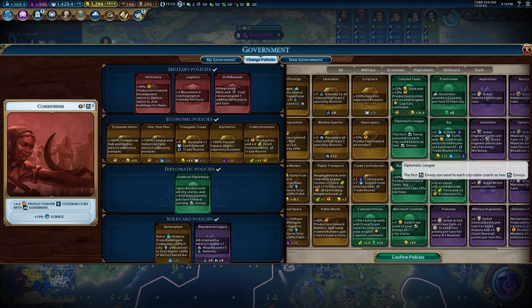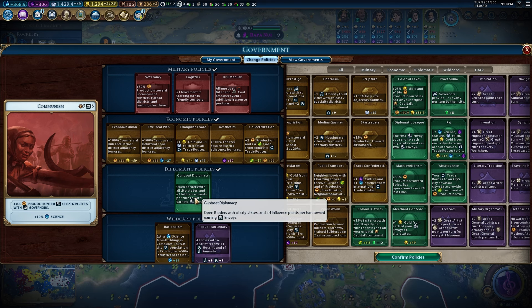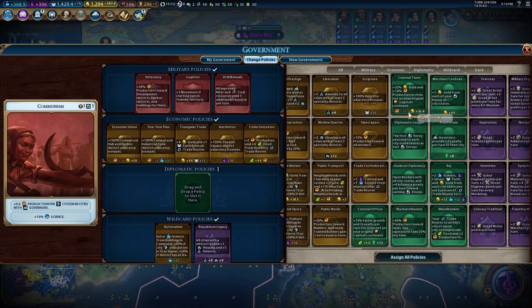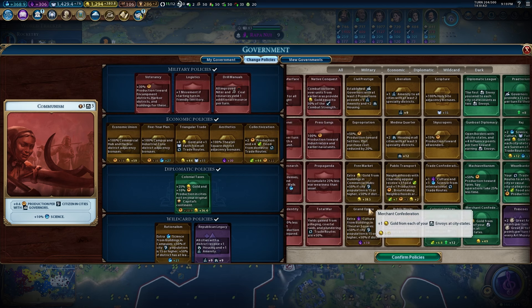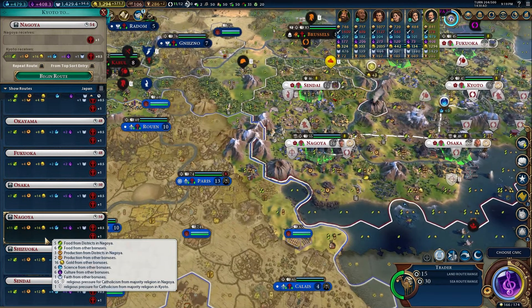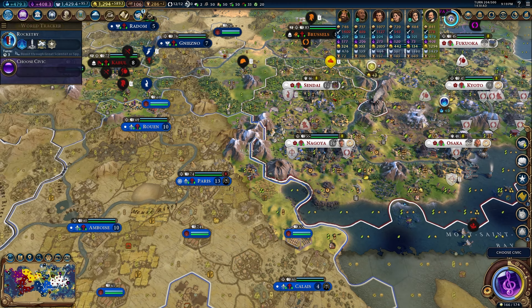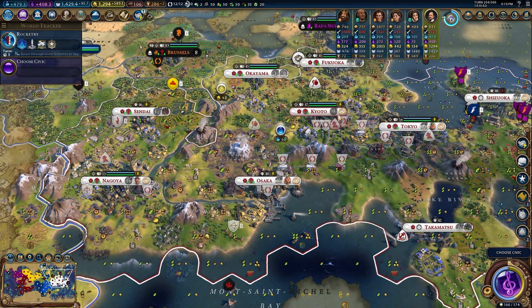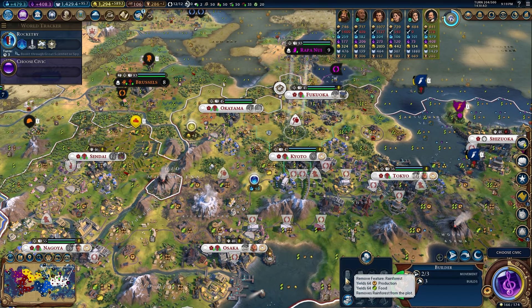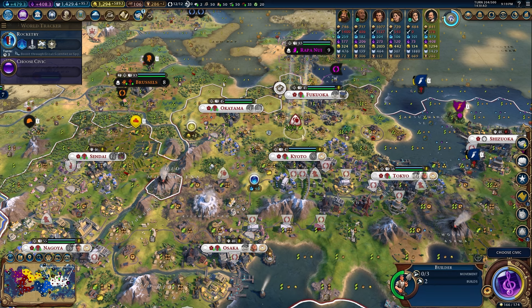I'm going to add extra coal because our power is running at exactly the amount of coal we have, so adding more will give us another power plant opportunity. We also have movement for starting in our own territory to help our builders move more quickly. Look at this trade route now — 16 gold, 5 production, 11 food. It's insane, and that's in a city that really needs it. It went from not growing at all to having 9 power and 7 turns before it grows again.